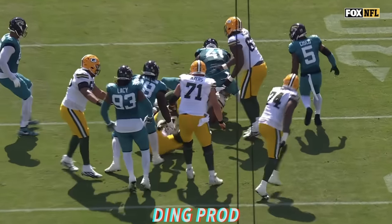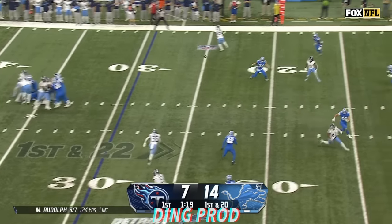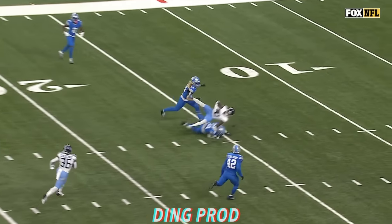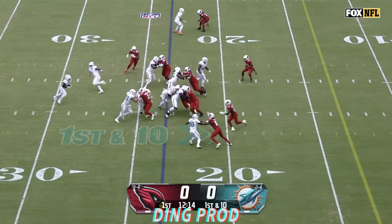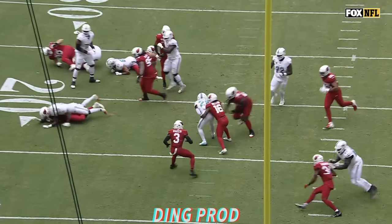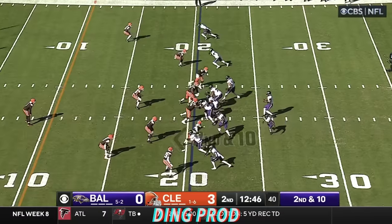Getting in on that stop. Rudolph will throw over the middle — it's Ridley, who's over a hundred yards receiving already. A-chan on the toss, he's into the secondary and he crawls for very close to the — seeking first down.